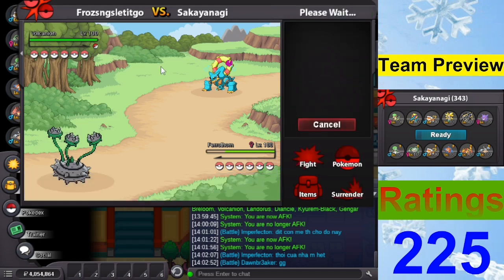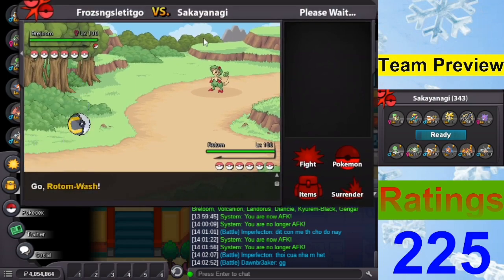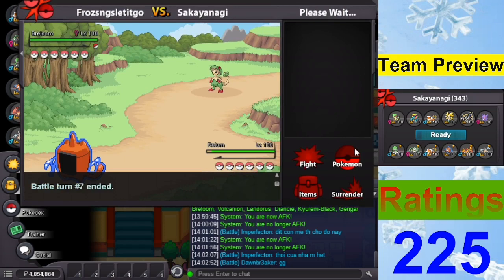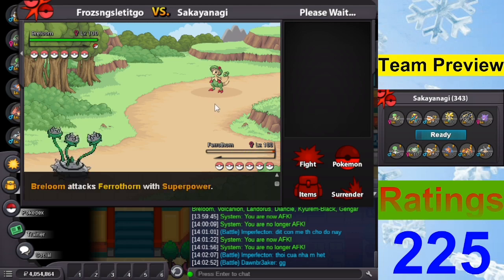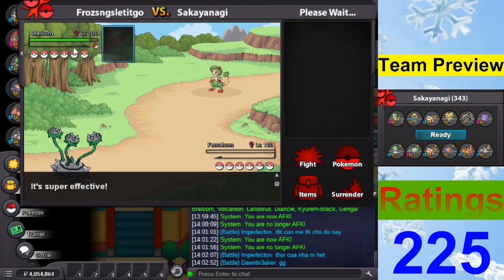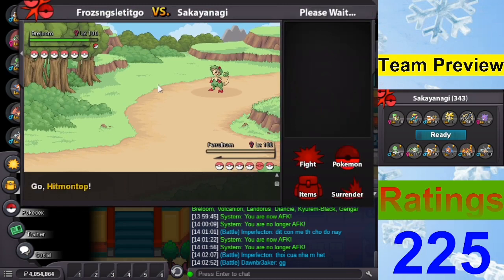Flamethrower — let me go Rotom. The Kyurem is one kill right, one kill. Okay Breloom — he didn't lose anything going Breloom, right? Spore — I'll go Hitmontop. Normally they run Rock instead of Swords Dance on this type of team. Superpower — okay that's Choice Band. At least I can get rid of Rocks now. The bad news is I won't ever get rocks up. Let's go Hitmontop.